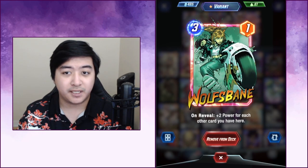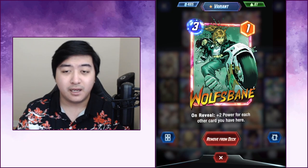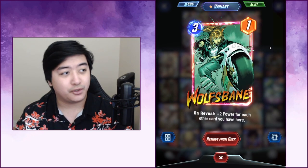On turn six you play Wolfsbane and completely surprise them with that extra power where they thought they were going to win the lane. Wolfsbane comes in clutch and just wins it. Anyway, let's get into the games and I'll show you what it's like.